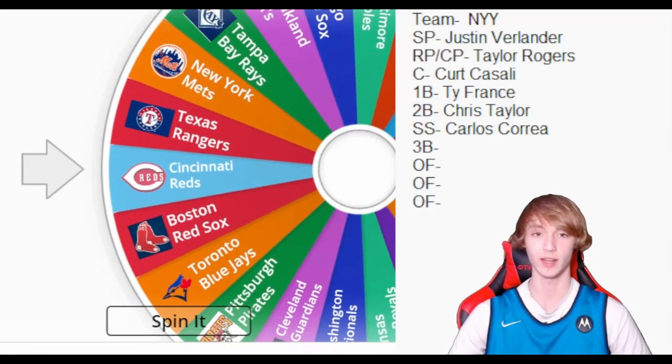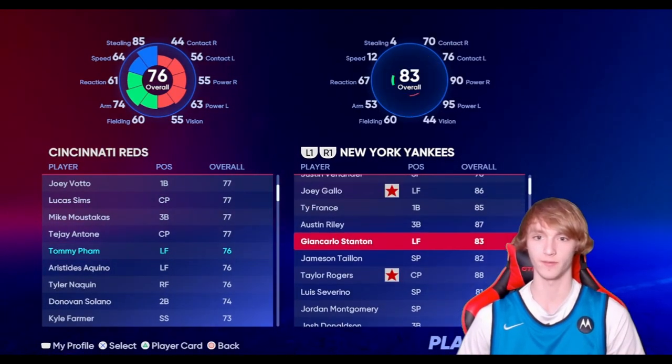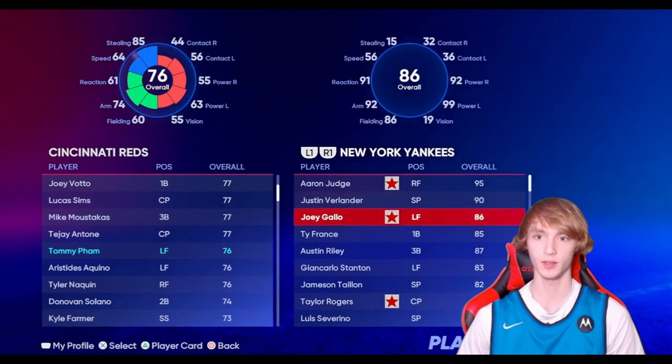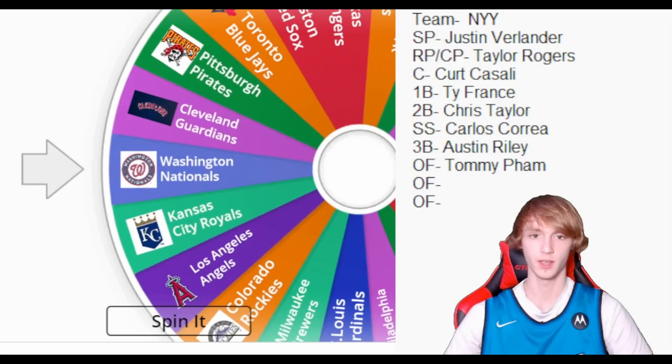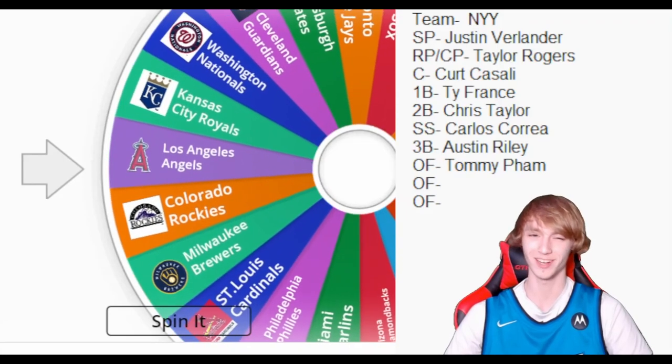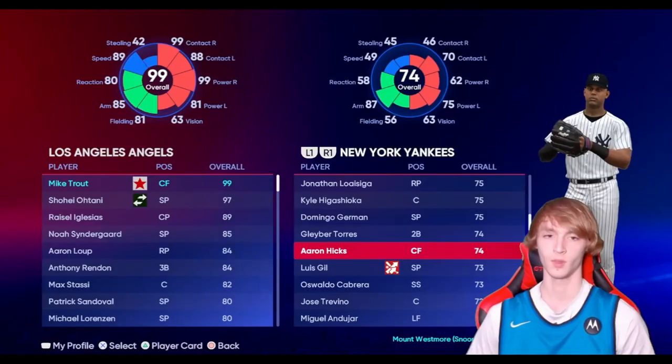Spinning for outfield — this can be for any outfield position. We get the Cincinnati Reds, so we get Tommy Pham. That does not feel good — we have to trade Joey Gallo for Tommy Pham. Not happy with that.